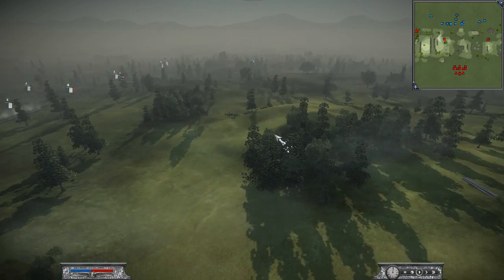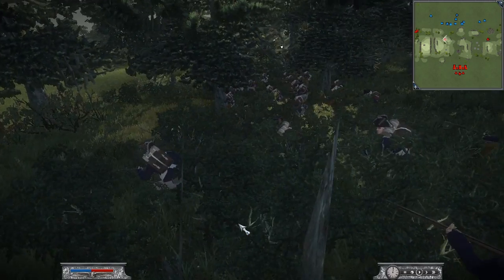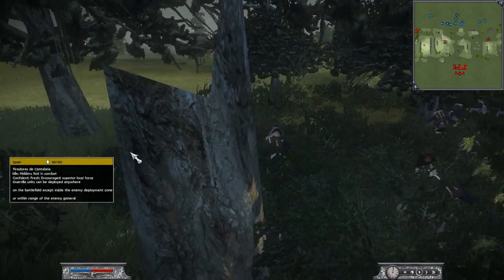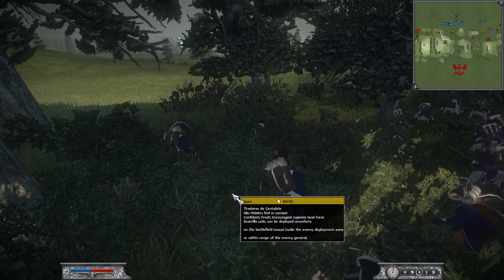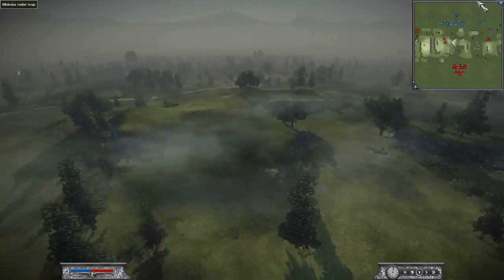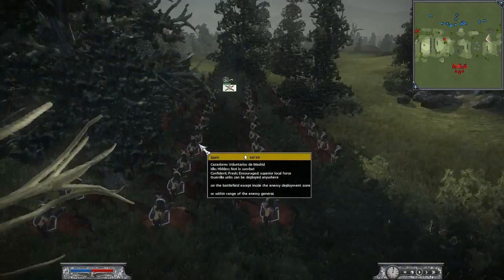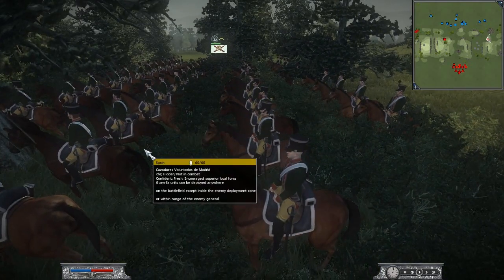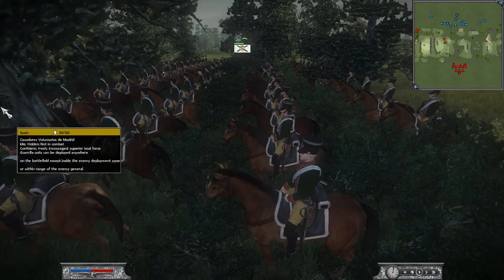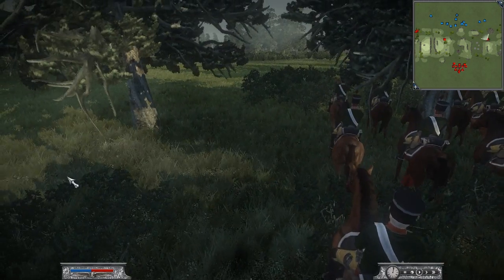Right here I have hidden in this forest my Tiradores de Cantabria. These guys are pretty decent skirmishers when you consider Spain's typical morale. You can see that they're hidden quite well in those woods and not visible to my opponent. And on this far side, I have one unit of hidden — basically light dragoons — it's Cazadores Voluntarios de Madrid. These are missile cavalry, so they're mounted line.